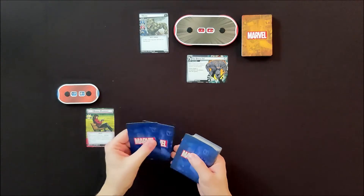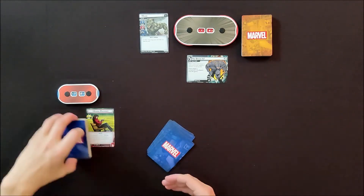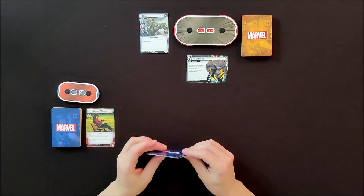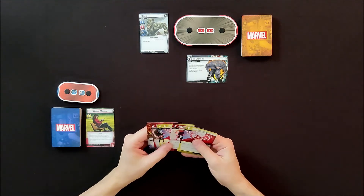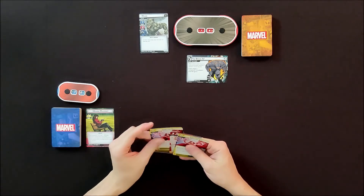I have a hand limit of six, so I draw six cards. I've also got an action where I can discard two cards from my hand and draw two cards — or three cards if I have Pietro Maximoff in play. I can also mulligan some cards before I do that.